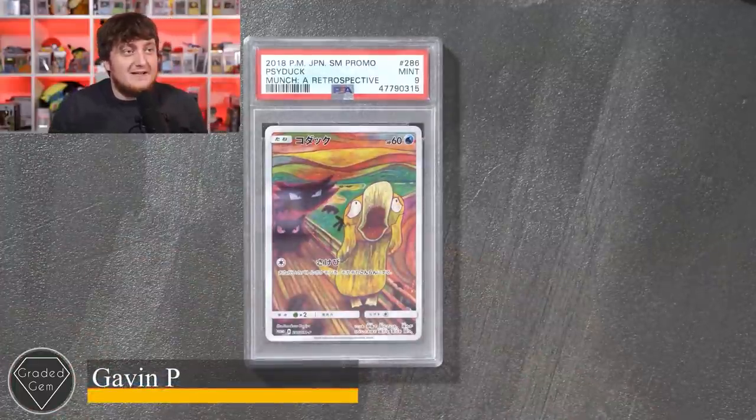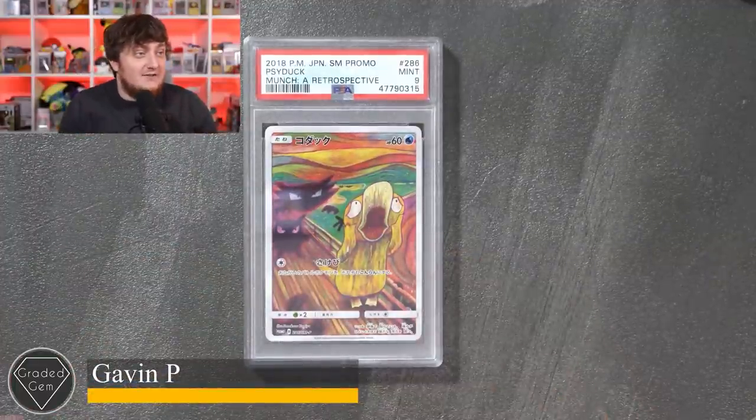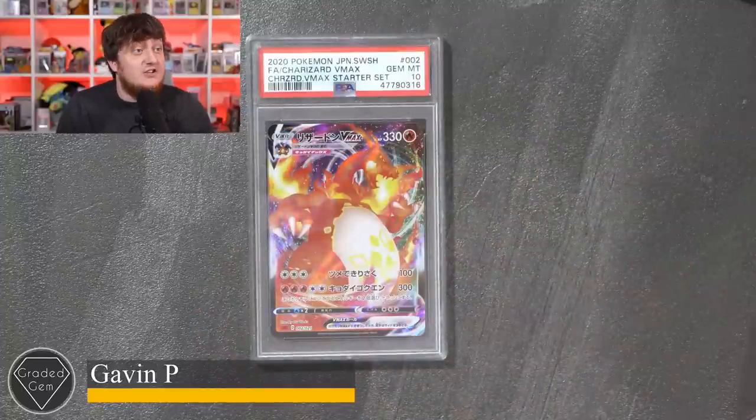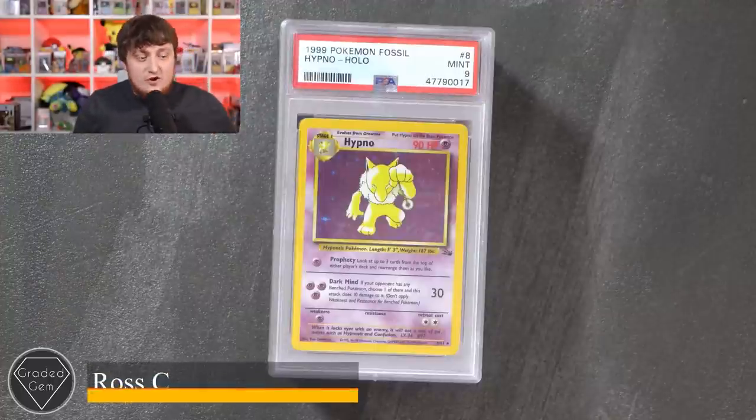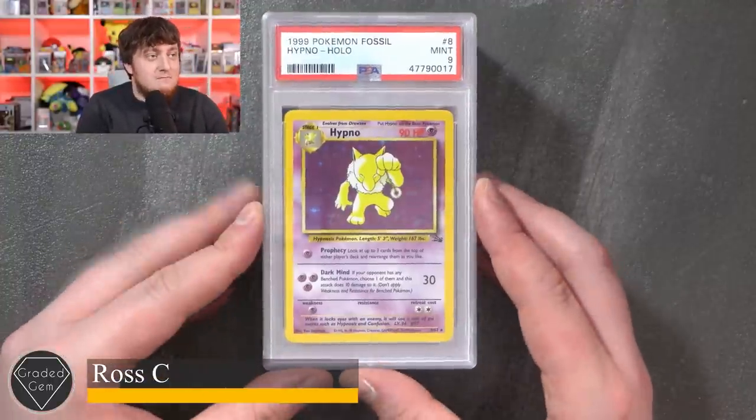Up next is Gavin - Sideshow Mew promo mint 9 and a gem mint 10 on your Charizard VMax. Beautiful card - congratulations Gavin. Rosh, you're up next and you're starting off with a Hypno mint 9 from Fossil, which is a solid grade on any WOTC cards - very honest.